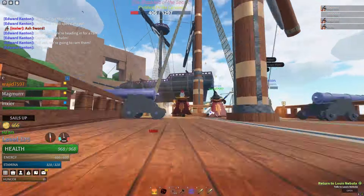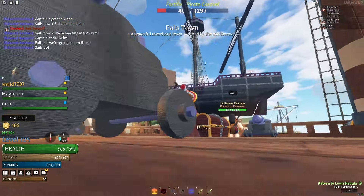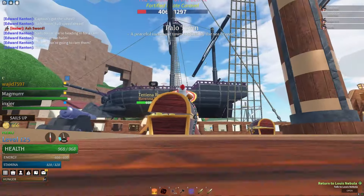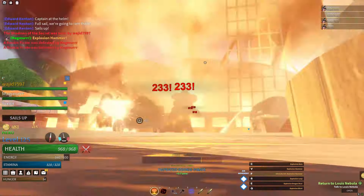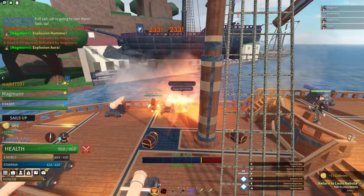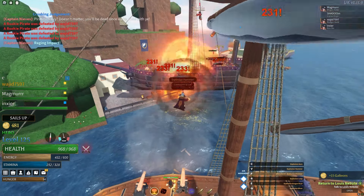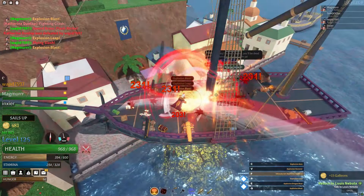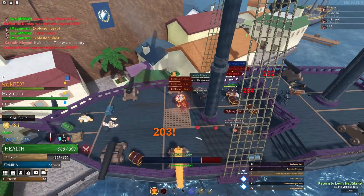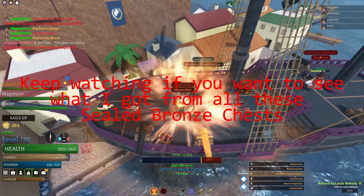That said, it really comes down to your preference. If you are purely looking for the most damage possible, go for explosion and plasma. If you are stuck choosing between fire and plasma, choose plasma, but if you prefer fire, then obviously choose it. That's all for this video — make sure to leave a like and subscribe for more videos like these. If you have any questions or want me to showcase a build, make sure to comment below.